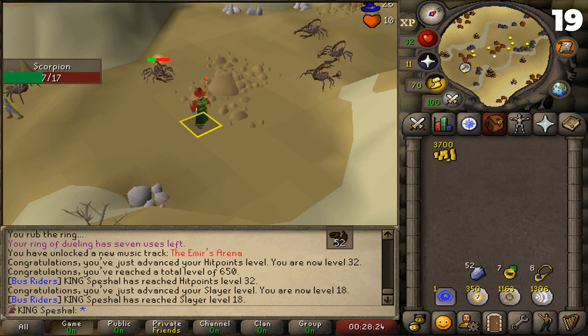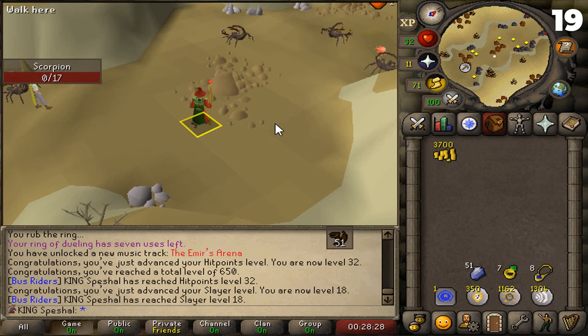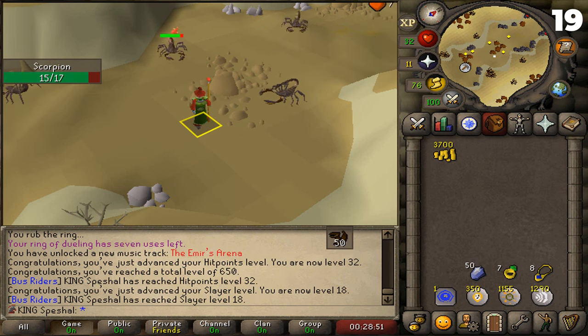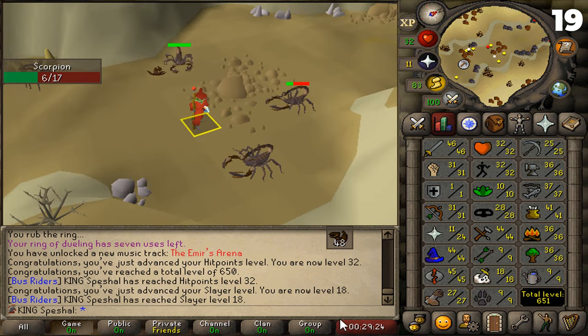Tip number nineteen. Scorpions. This tip is geared towards those lower level combat pures or iron pures that are just starting to do Slayer. If you are assigned a Scorpion task, you can actually safespot them on this tile that I have marked inside the Al-Kharid mine. As long as you are over 28 combat, the scorpions won't be aggressive towards you. As you can see, I have the scorpions safespotted to the north, east, and west.